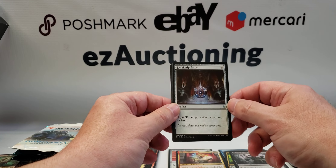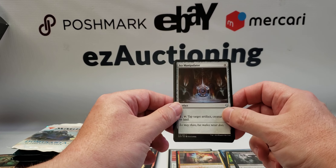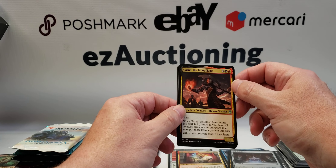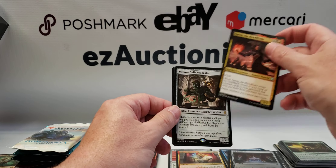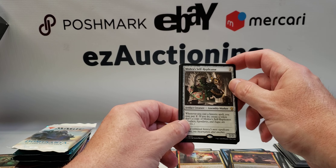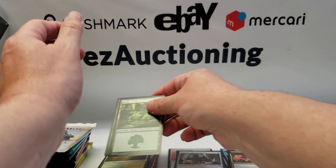Dominaria pack: Phallid Soothsayer, Icy Manipulator — I really like the artwork on this one, anything's better than the Ice Age one — Garna the Bloodflame, Mishra's Self-Replicator, a Forest, and a Saproling token.